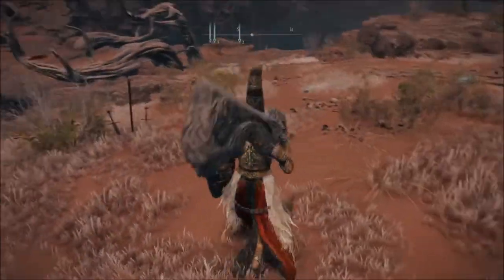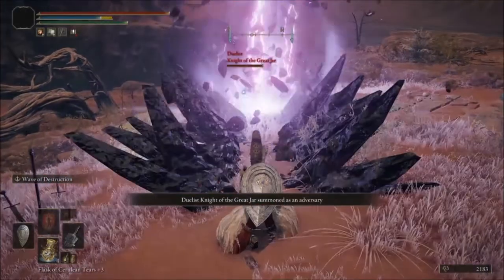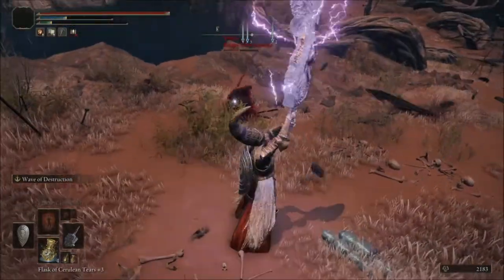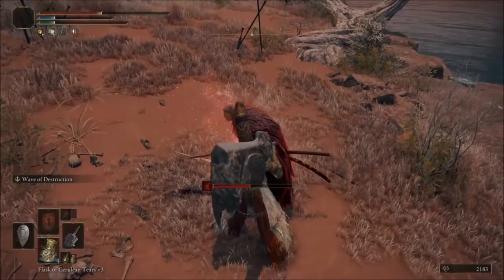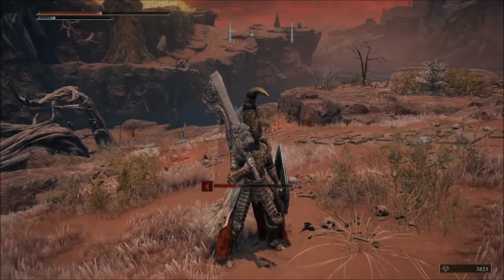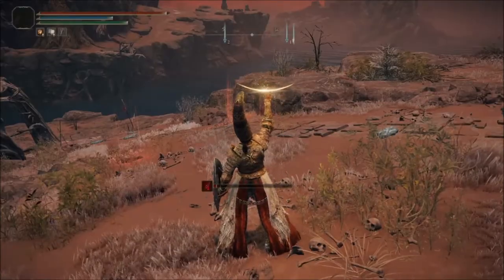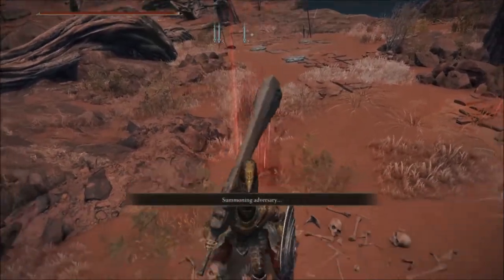This guy with the white mask is very dangerous — they are hard, not easy. When you're playing online they get hard. If you want them to be easy, you have to be offline so you can kill them more easily. Sometimes they are really tough — he hit me once and nearly all my health was gone. That guy is the most dangerous one because he uses a bleed build.